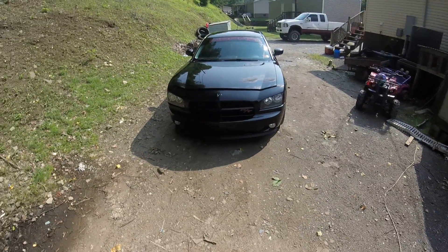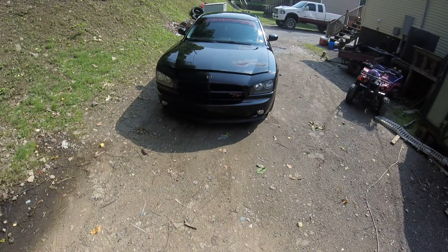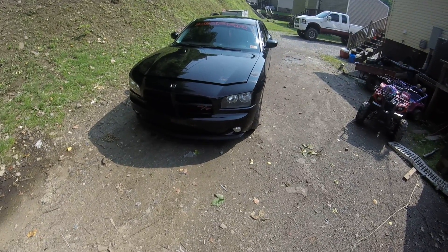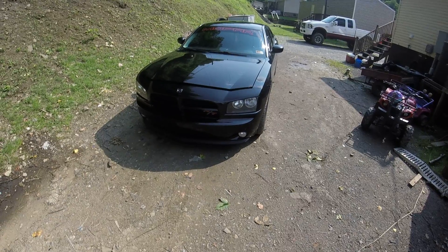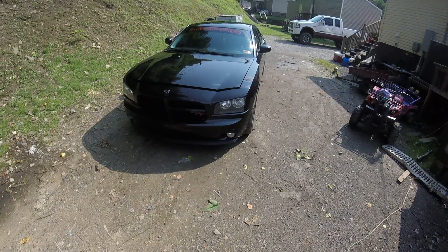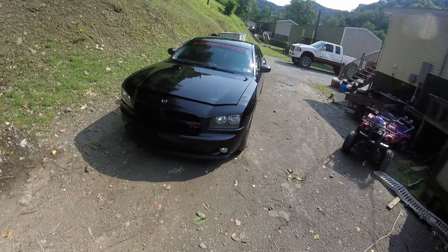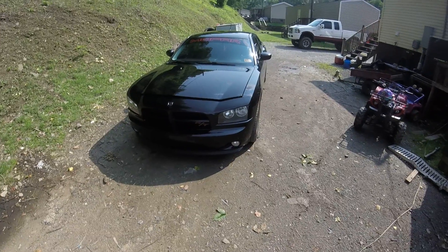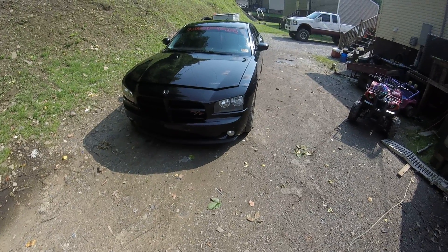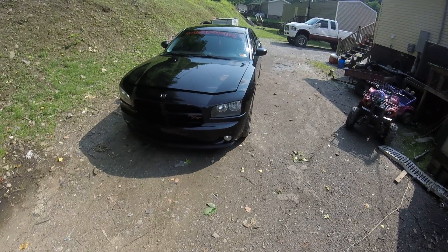2008 Charger R/T — we'll do a walk around and go through the mod list. It's a 2008 Charger R/T 5.7 non-VVT. Green Racing custom grind cam, factory ported heads I did myself to slightly port them. Ported a little bit on the factory intake manifold and the throttle body. Custom flash TCM tune from OST Dyno, Green Racing custom tune. Got two tunes: an NA tune and a nitrous tune. Got a Nitrous Express Proton kit on it. Factory transmission, factory converter, factory 2.82 gear, factory axles, factory suspension. Spectra cold air intake.